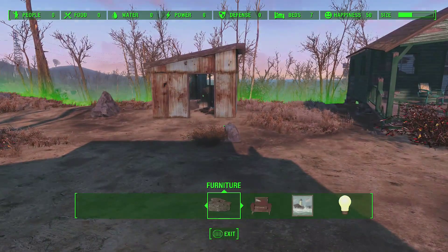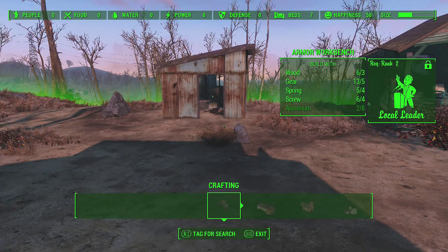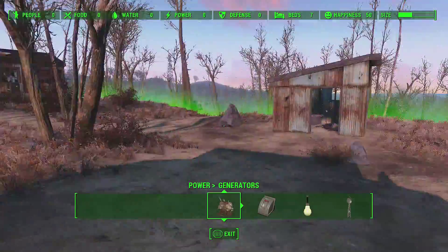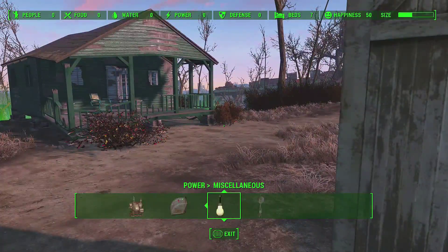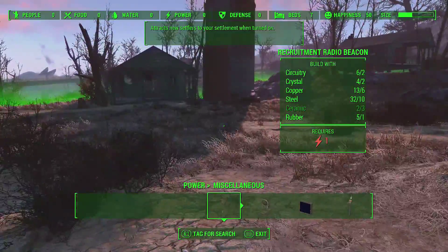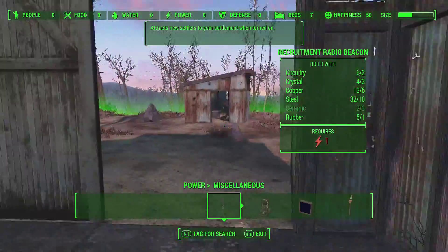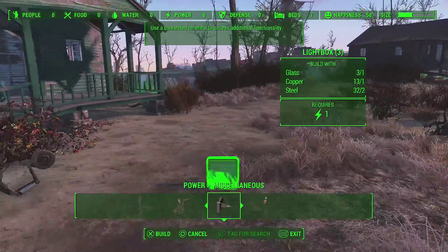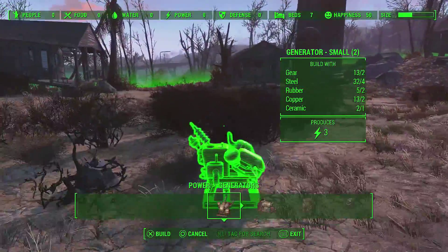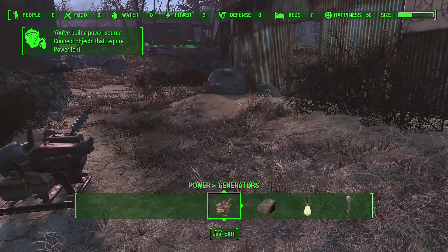What am I supposed to actually craft? No, it's not that resource. I'm not sure exactly what I'm supposed to be doing. The generator connectors — yes. I don't even have the stuff to build this. I need ceramic. Before I can even build this I need power, which is gonna use some of my ceramic. Produces one power.